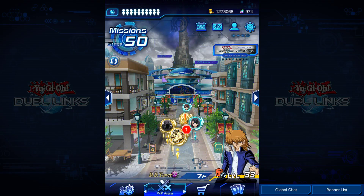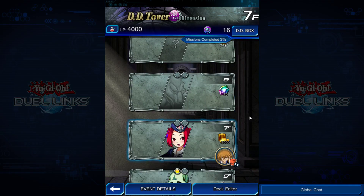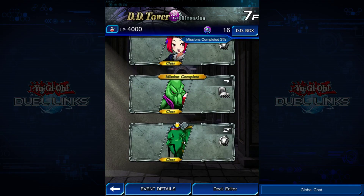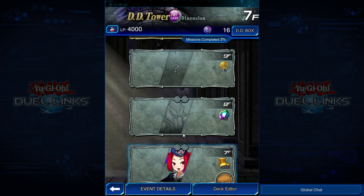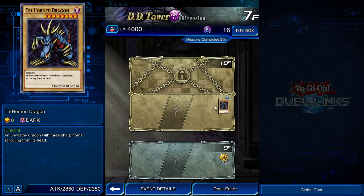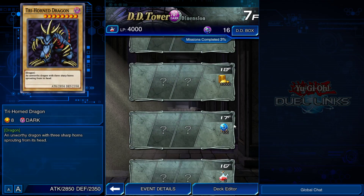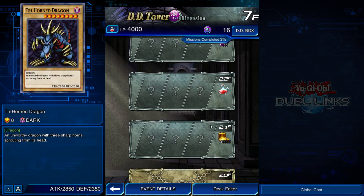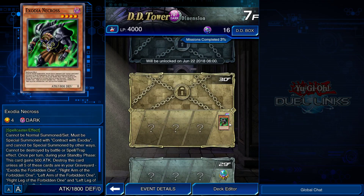I'm going to talk about everything that's new, everything that's added, and all the cool stuff. So of course this is a Dark Dimension, so you've got all the dark characters — Tour Guide, La Jin, School Servant, Kangaroo. Trihorn Dragon is your reward there, and the final card that was leaked a few days ago is Exodia Nekros.